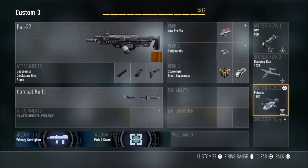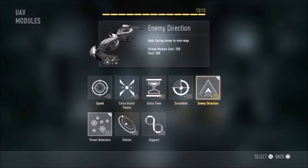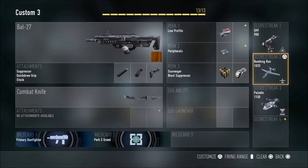My scorestreaks are UAV, bombing run, and paladin. For the UAV, the upgrades I'm using are enemy direction — which shows which way enemies are facing on the minimap — and threat detection, which works like an oracle within the UAV sweep, showing enemies through walls and where they're running. It's basically like an orbital VSAT combined with an oracle. It's a really good team enhancement — not just for you but for your whole team, who can also feed off this information.